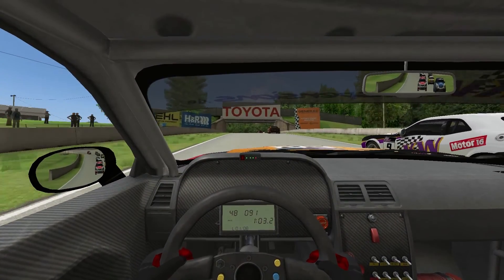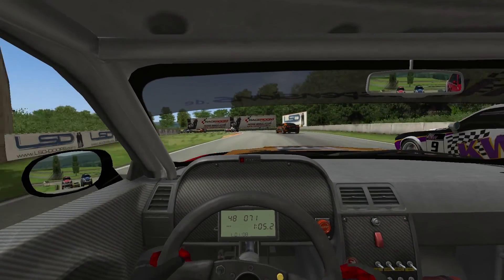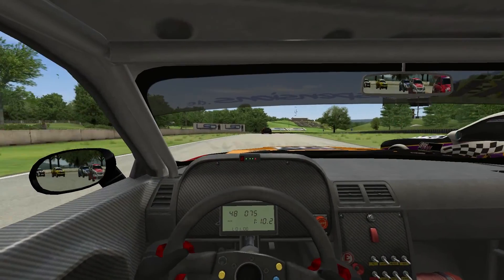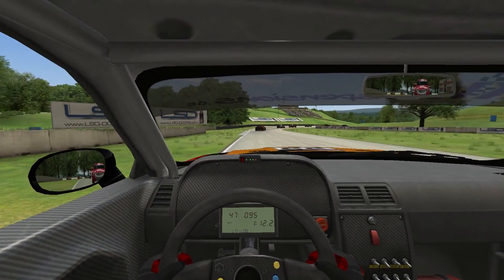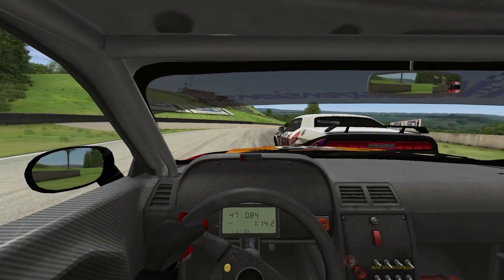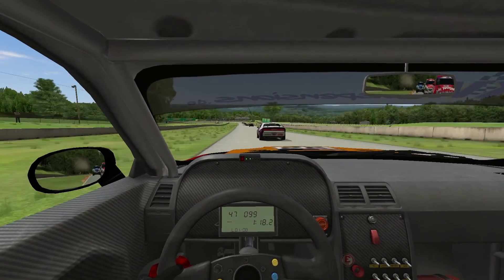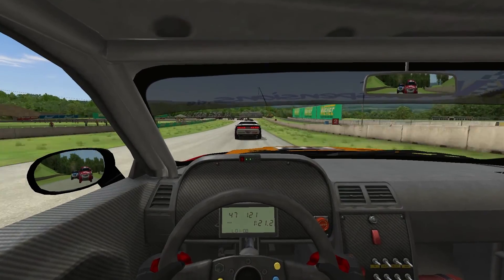See if we can go past the KW Dodge Challenger. He's swinging around the outside and managed to keep it there, but now he's got the inside of this right hander and he pushed us off. That was close - we did actually go off the track there. Could have been much worse.